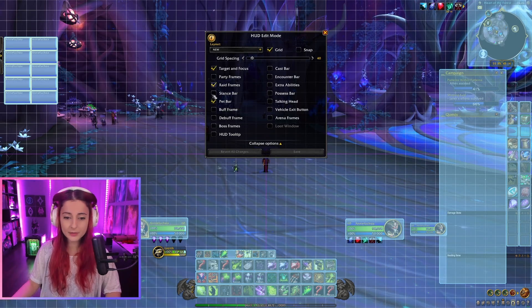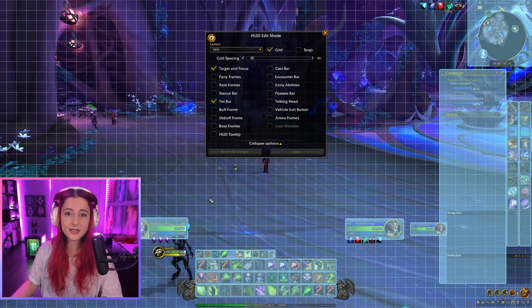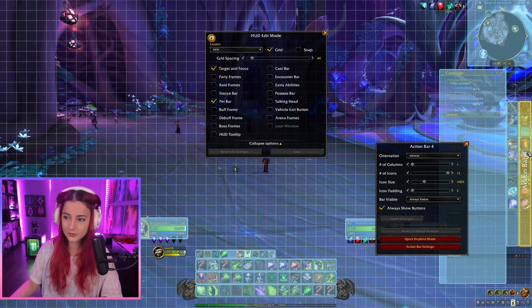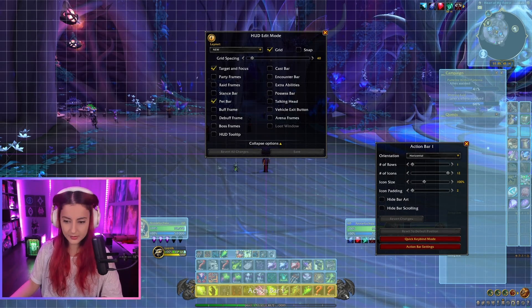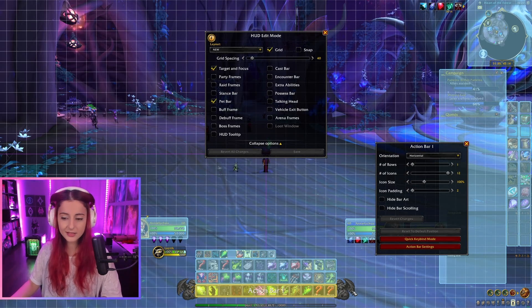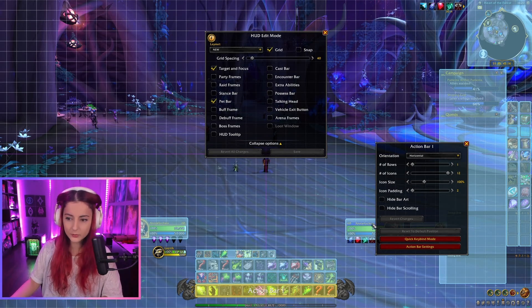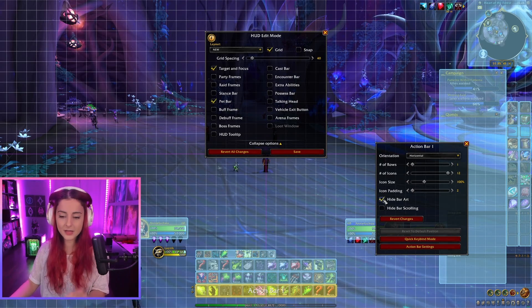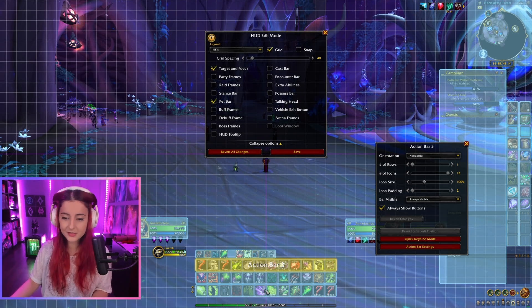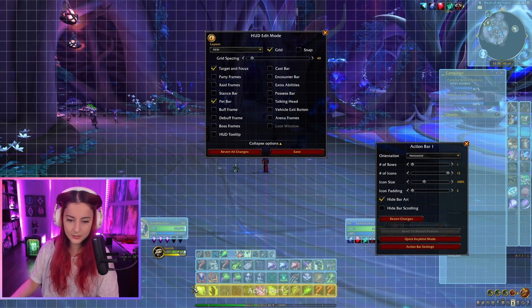So we have the main components now in place: player frame, target frame, raid frame, party frame. The next thing I want to talk about are the action bars. We have three action bars stacked on top of each other at the bottom and two on the side. The first one has some Blizzard art around it — a lot more subtle and cleaner than the original. If you want to remove the art, click Action Bar One and select 'Hide Bar Art.' I would also recommend hiding the bar scrolling on the left side.